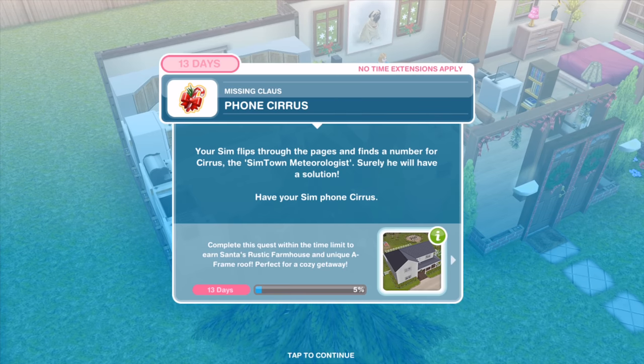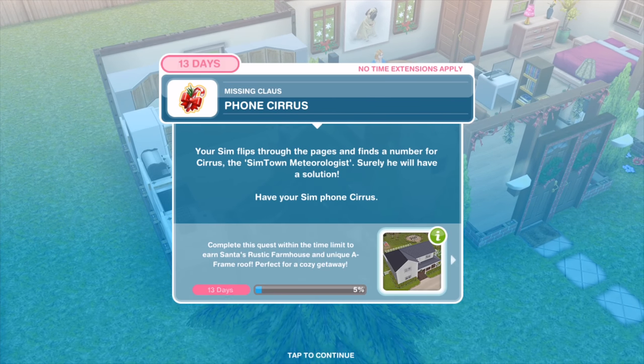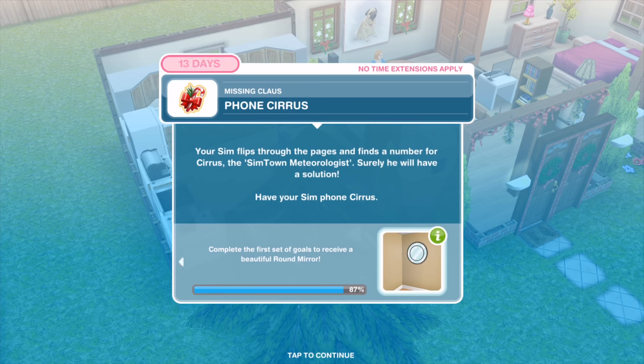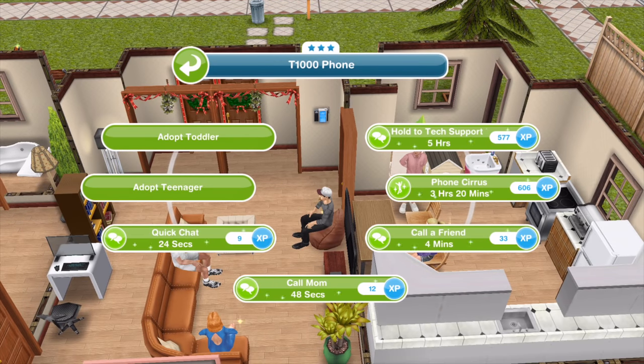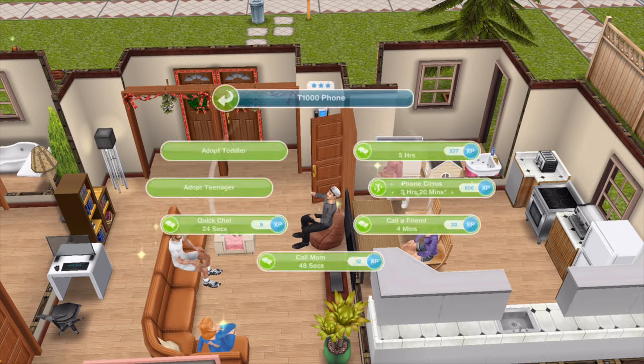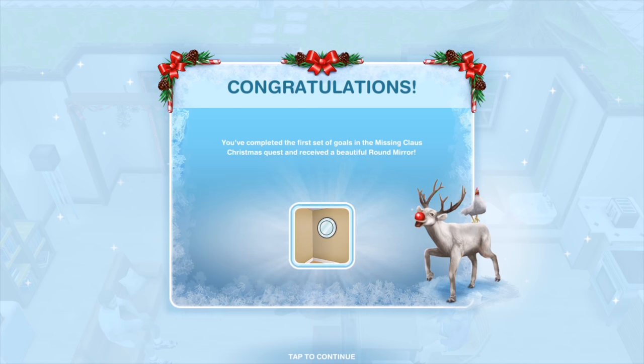Your Sim flips through the pages and finds a number for Cirrus, the Simtown meteorologist. Surely he will have a solution. Have your Sim phone Cirrus — a phone call would take three hours and 20 minutes. Congratulations, you've completed the first set of goals in the Missing Claws Christmas quest and received a beautiful round mirror. That completes day number one.